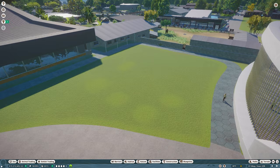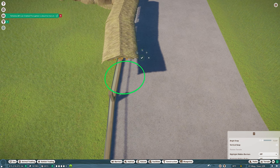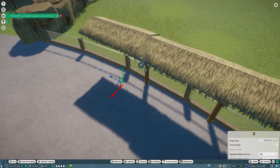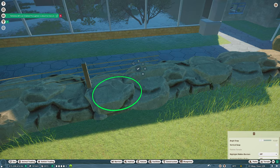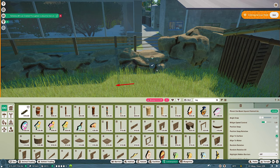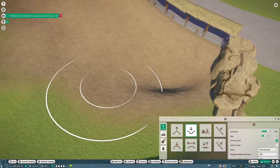My idea for the pygmy hippo enclosure - I thought it might be a nice idea to make a smaller version of the larger hippo enclosure, so copy exactly what that looks like but make it miniature for the mini hippos. This is a fun idea but it also makes my life a little easier because I don't have to come up with an original design. Last week building for those polar bears was exhausting so this week I've gone a little easy on myself.